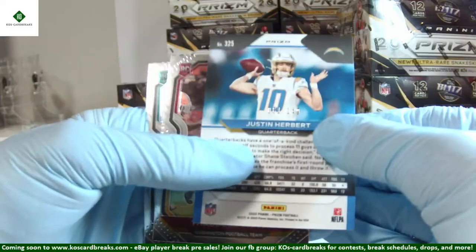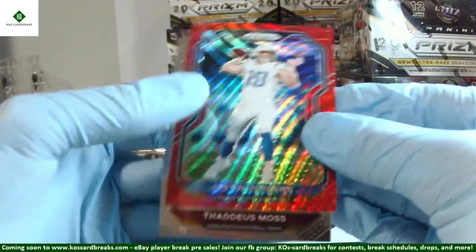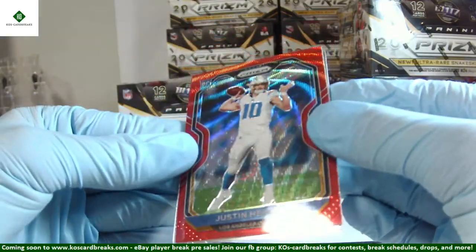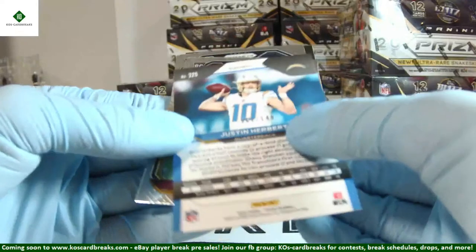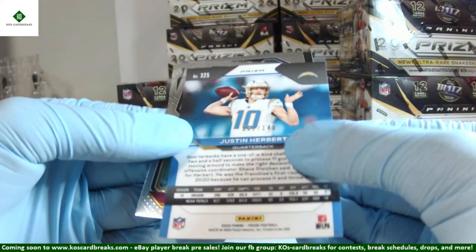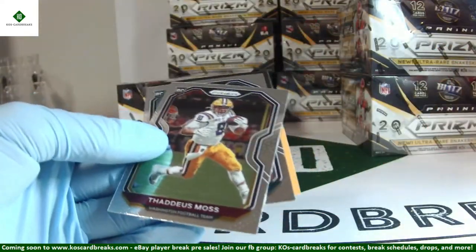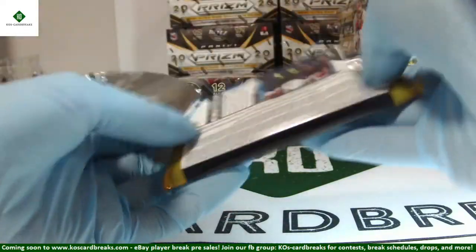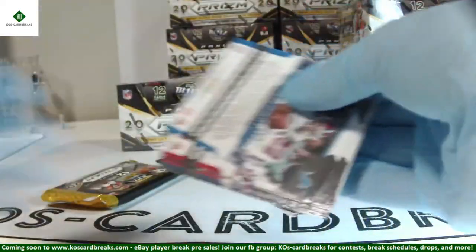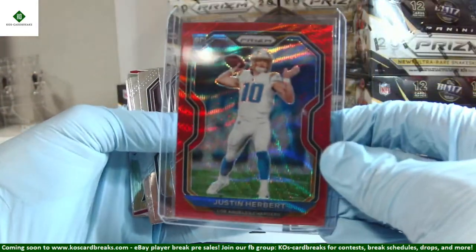Denzel Mims emergent. Herbert 61 out of 149 — what a box for Herbert! Snake skin is one per case. Glad you managed to get that payment in, Jason. 61 out of 149 Herbert — looking pretty good. Maybe not going to grade a 10 but it's a very nice one. Thaddeus Moss and Quez Watkins. Hopefully we'll get some gold parallels and some really good autos along with that Herbert. One more time on the Herbie parallel out of 149.